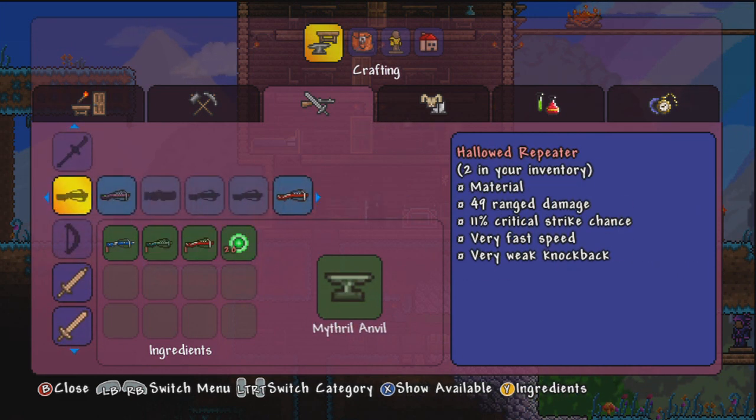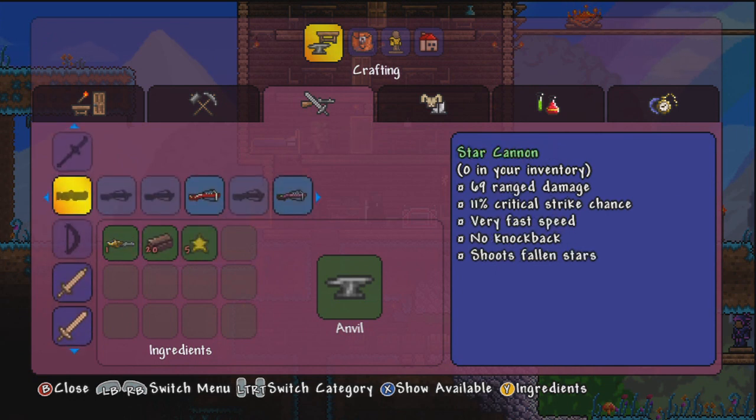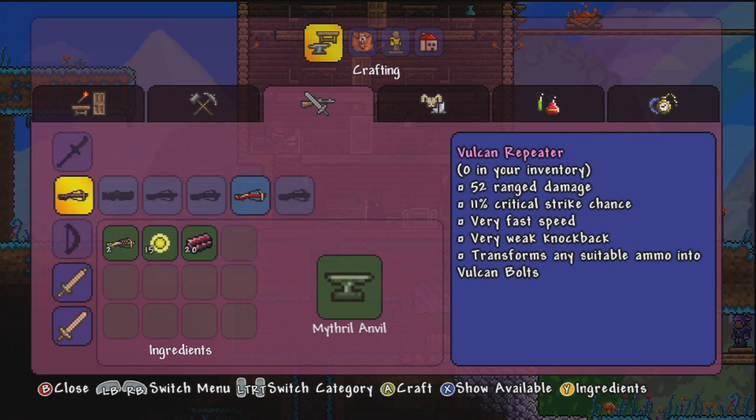Look at that, it's orange! So basically the Hallowed Repeater does 49 damage, 11% crit, very fast speed, very weak knockback. But this one does 3 more damage — 52 ranged damage — and it says it transforms any suitable ammo into Vulcan Bolts.